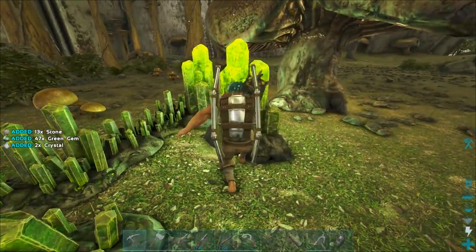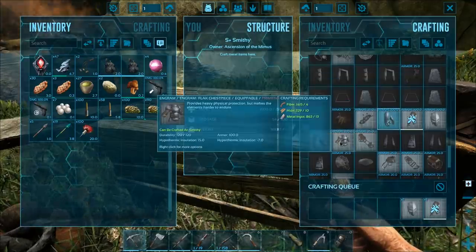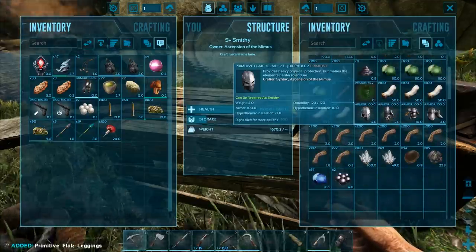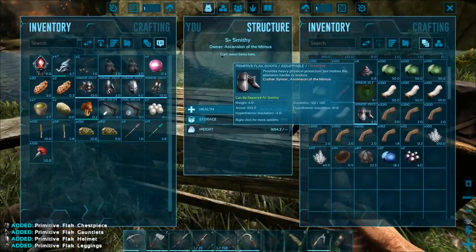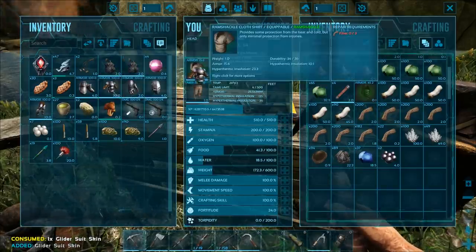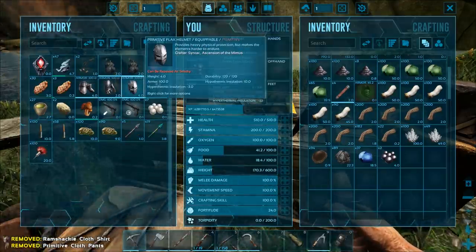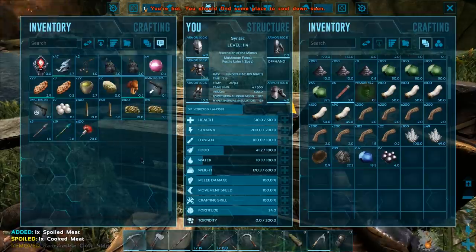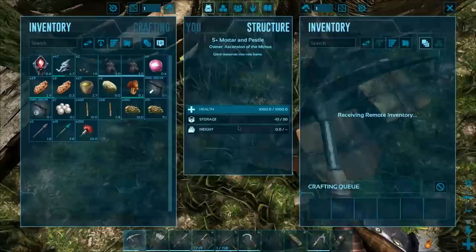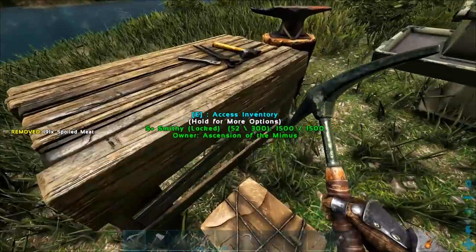We also need a lot of crystal for the hazard suit, so I might have to go around collecting some. For now we'll go ahead and make a set of flak since we've got a lot of metal. We put the glide suit onto the chest piece and chuck the old pieces. That is a definite upgrade — something I probably should have done sooner.